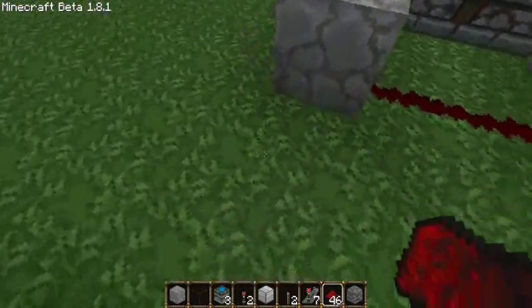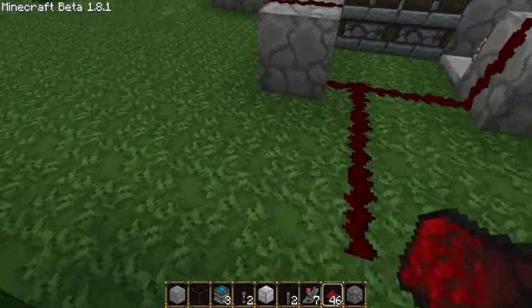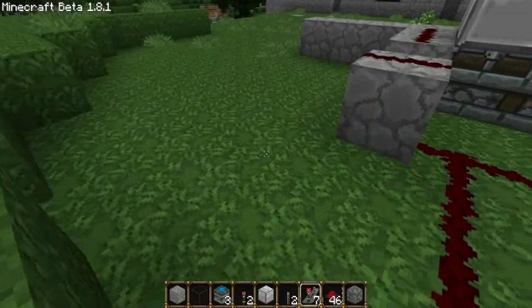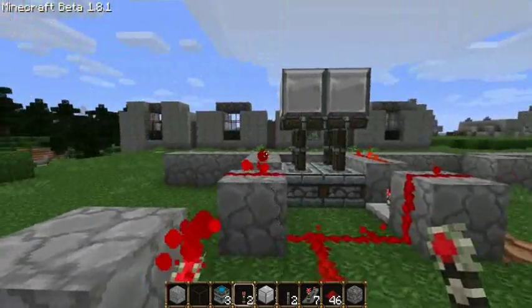Now we're going to make the power rail. Come out this way, and since we need it to loop, we're going to need a block with a torch on it, and we'll get power to it.